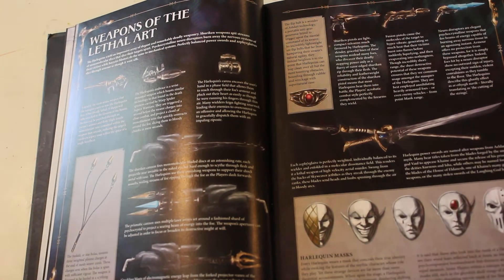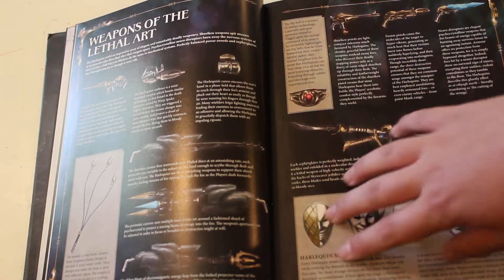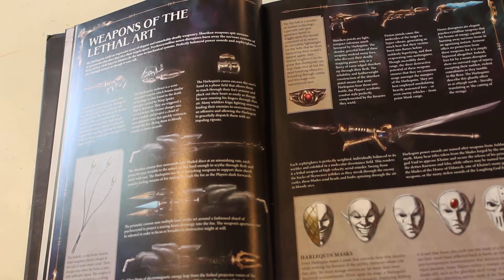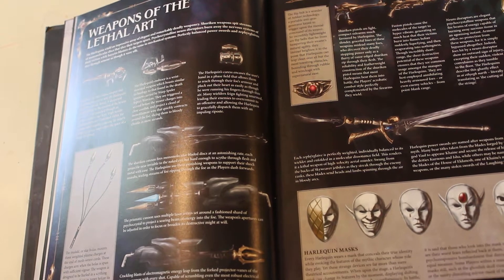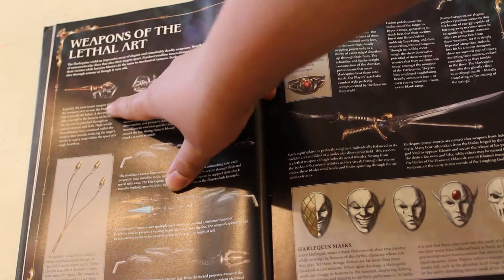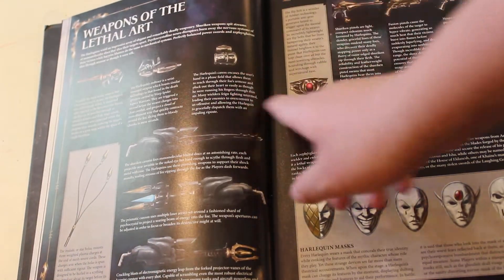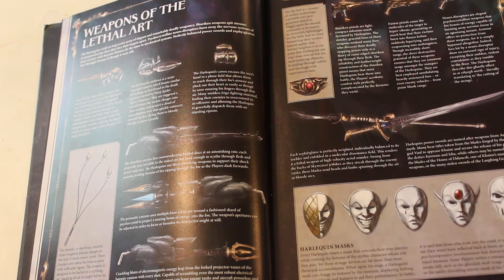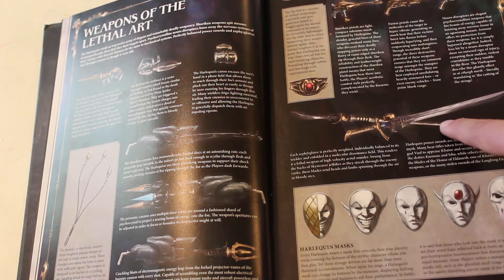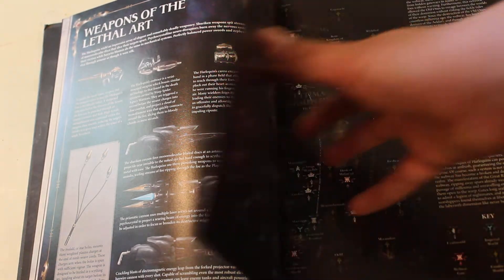You got this section — this is all the weapons of the Lethal Arts, all the different weapons that the Harlequins use. It goes into some nice detail. Tells you about the Harlequins Kiss, the Harlequins Caress, the Shuriken Pistols, the Masks, the Swords, and the Flip Belt. A lot of cool stuff there.